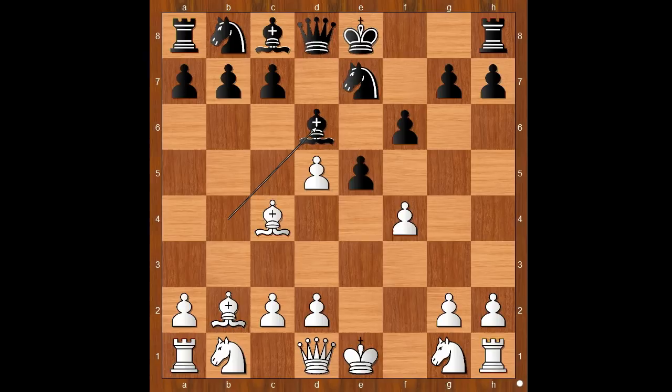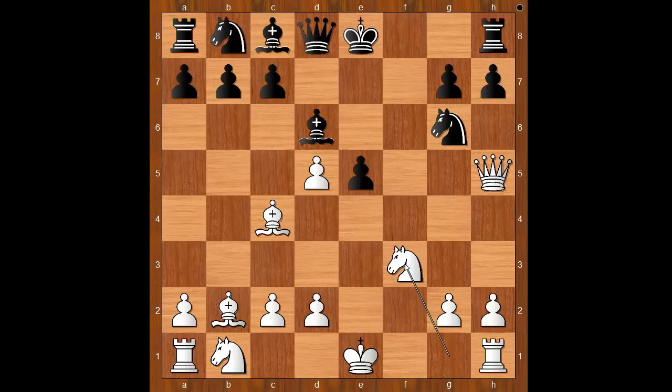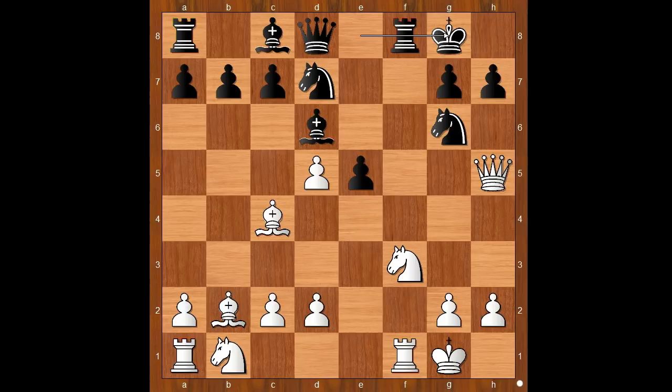Back to our game: bishop to d6, f takes on e5, f takes on e5, queen to h5 check, knight to g6, knight to f3, knight to d7, and both players castle kingside. It can be said that Reti did well against a big surprise.